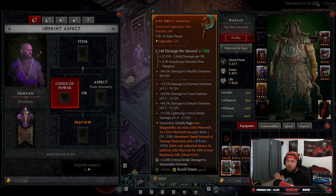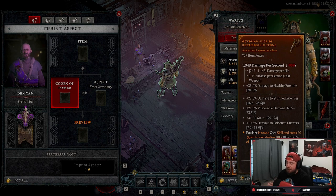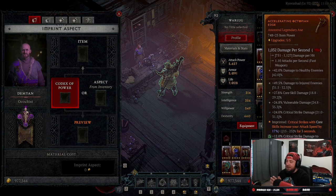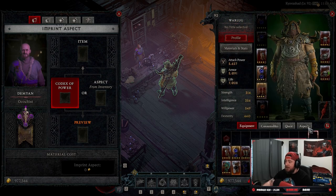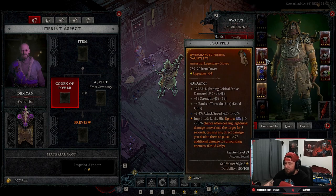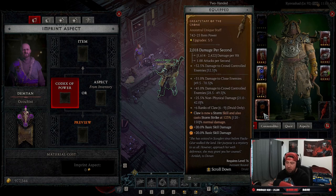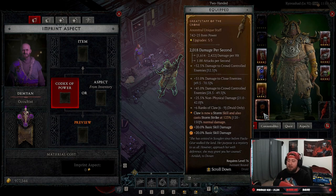Tip number four is imprinting your main damage dealer on your weapon. For example, I have Grizzly Rage on the Dire Wolf's item, which shapeshifts me into a Dire Werewolf with increased movement speed and damage reduction. If you're going for a damage-focused aspect like making Boulder a Core Skill or increasing Pulverize damage, once you finalize your build, I definitely recommend putting your highest damage dealer inside your weapon. This really changes how much damage your build can do.